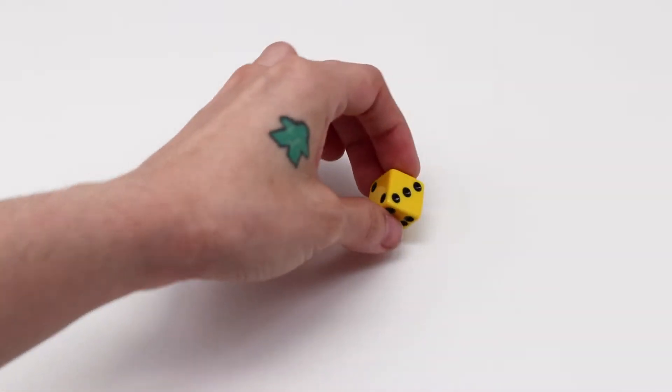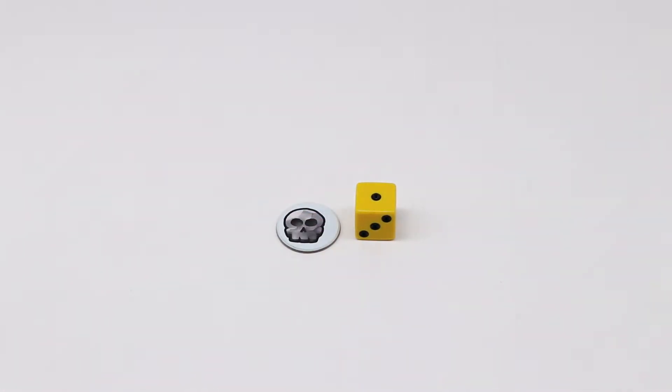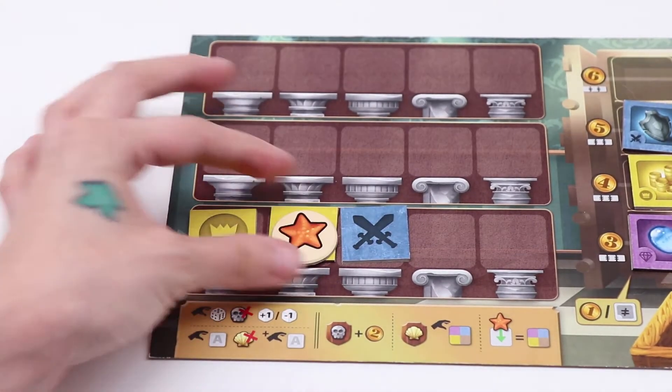Skull bobbles allow you to manipulate your dice rolls — you may discard one to increase or decrease your die roll by one. The seashell bobbles allow players to take an extra treasure for each one discarded when diving. And the starfish bobbles allow players to substitute a treasure in their display for any other color of treasure in an effort to complete the exhibit goal cards.